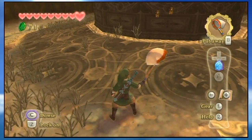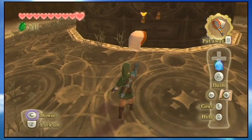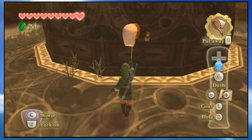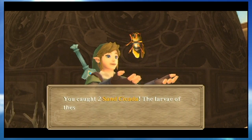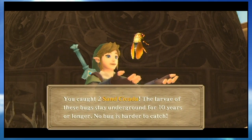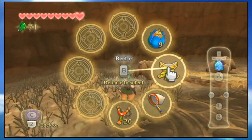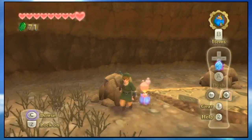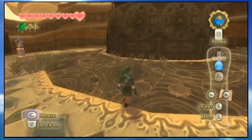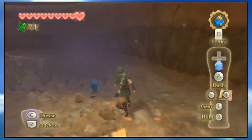There are some new types of bugs over here — I think these are like the hardest bugs to catch. You sort of have to go slowly. Got both of them! Sand cicadas — these are actually like the last bug I ever found my first time playing. I'm actually amazed I was able to do that so well. They're just really rare in my opinion.